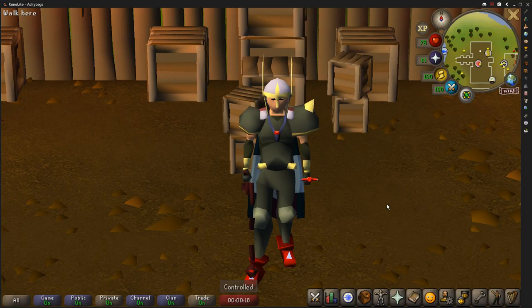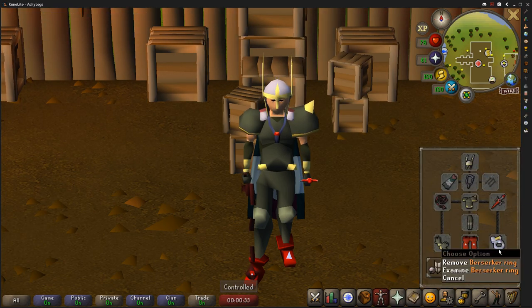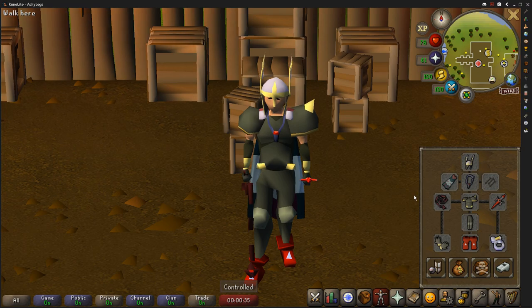Hey guys, Achy here. Welcome back to the series Free to Play to Max. If you're new around here, this is a series about building up a fully self-sufficient main account starting off in Free to Play. In the last episode, we got ourselves a Fury and a Berserker's Ring by utilizing an underrated money-making method.